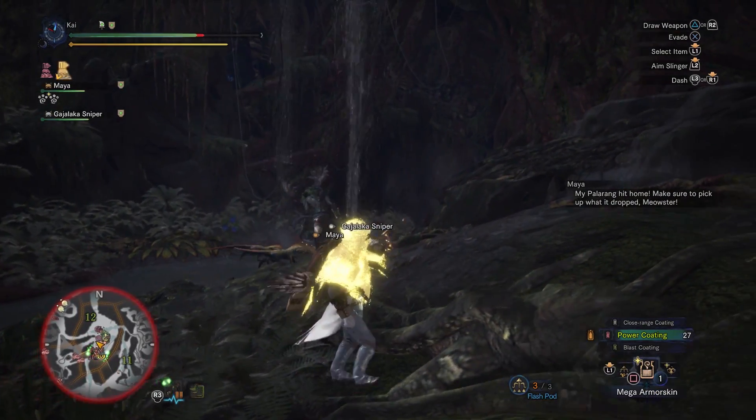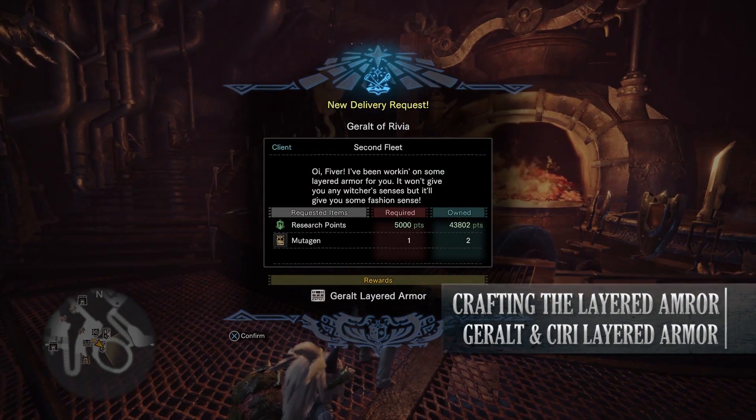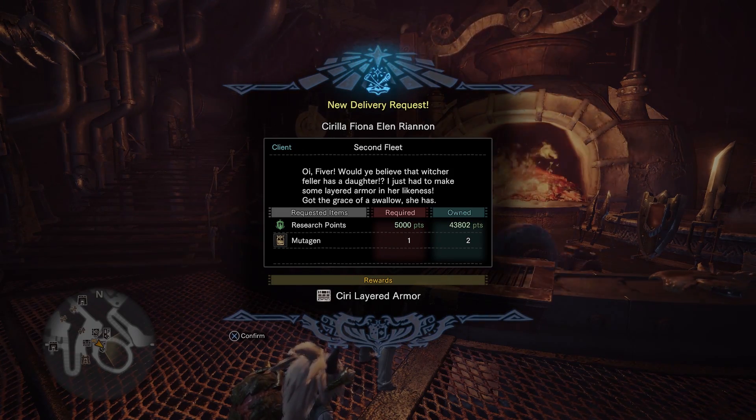After you get your hands on the Mutagen, go up to the workshop and the Blacksmith will give you the requirements needed to craft the Geralt and Ciri layered armour — they take one Mutagen each.